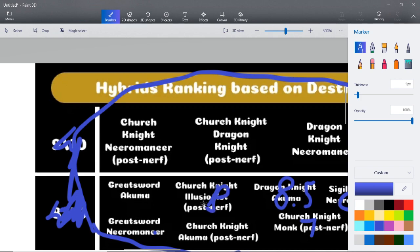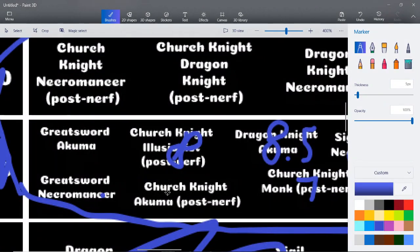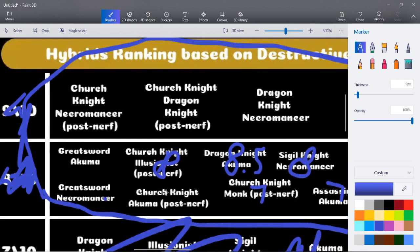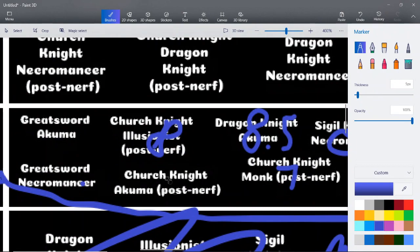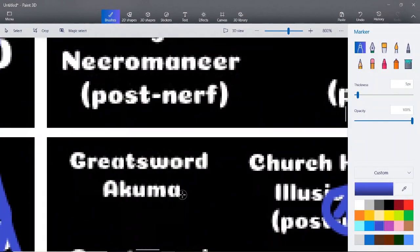Church Knight Illusionist — we're going to give this one a solid eight. The only reason I'm giving Church Knight Illusionist an eight is because you can get Snaps with Illusionist, but other than that it's like an eight. Church Knight Akuma — that one's pretty good damage. You can do the Light Piercer leg break. I'm giving that one a nine — very solid.